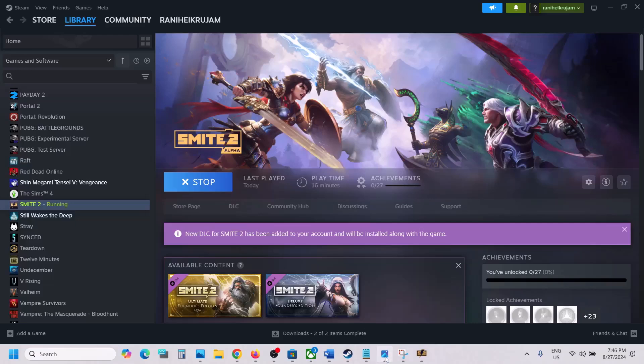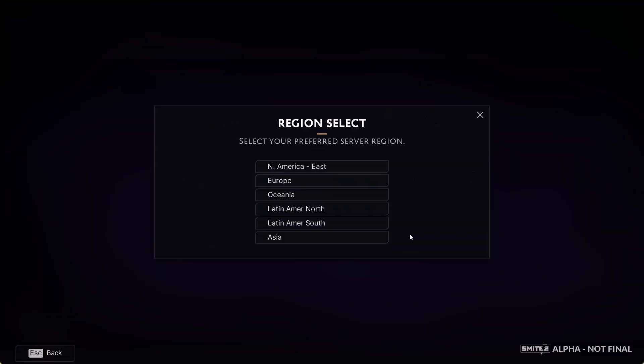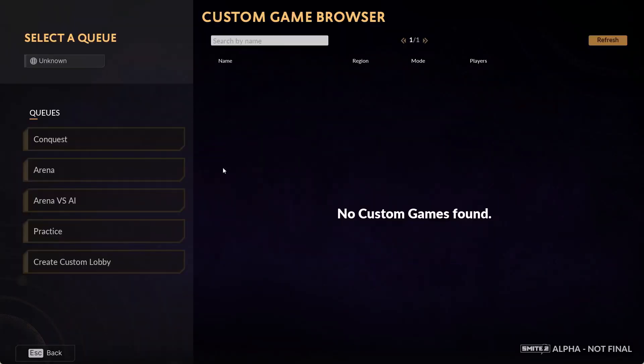Hello guys, welcome to my channel. If the region select keeps popping up in the game, please follow the steps shown in this video. When you receive a pop-up — in my case I've already fixed it — if you receive this pop-up and you see a close option, you can close it.